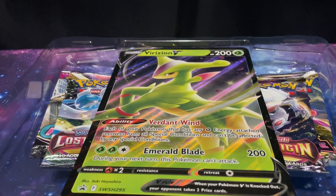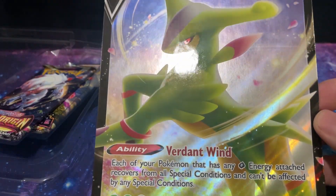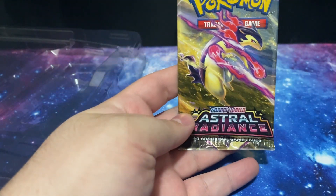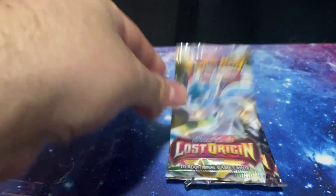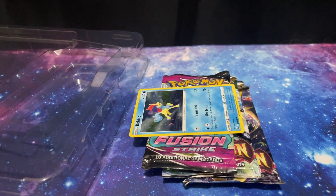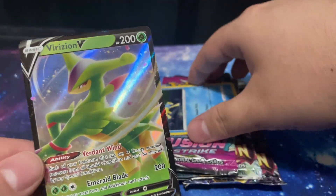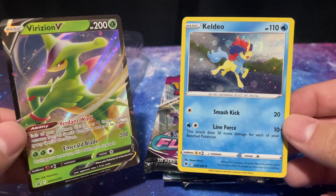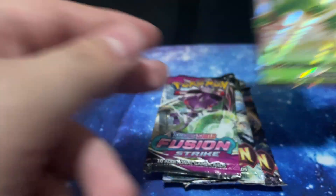First, the promo cards, and then this gigantic card which I have no clue what to do with — I might just buy a picture frame so I can frame it somewhere in my room. For the packs, we have an Astral Radiance, a Lost Origin pack, and another Lost Origin pack. Oh, it's not a Chilling Rain, it's a Fusion Strike pack. Do you guys even care about the promo cards? I personally do. It's a holo Cladeo and a Virizion V full art, which I love — I love the full art cards the most.